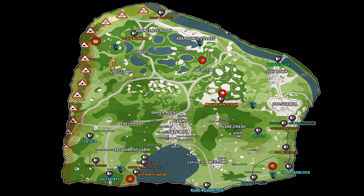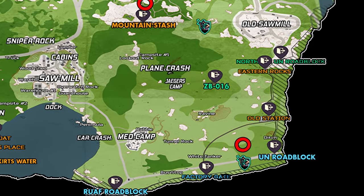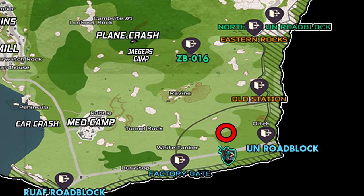Here's a map of Woods and I have circled the five different locations where we have to go to locate and mark the weather stations. I will work from the right to the left for this video, so the first one is going to be by the UN roadblock extract.